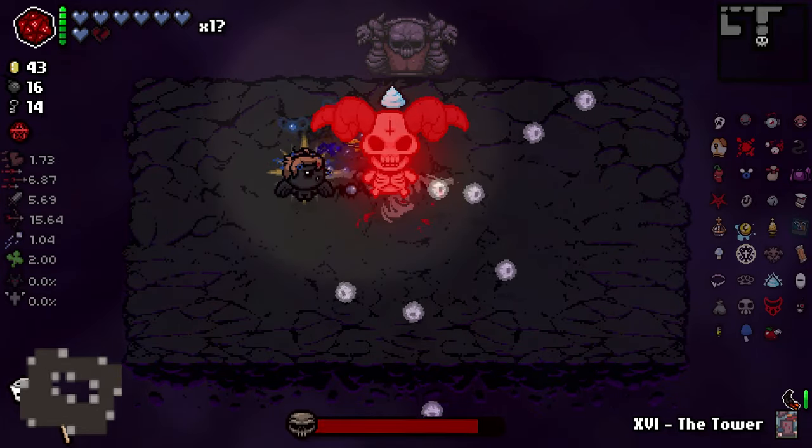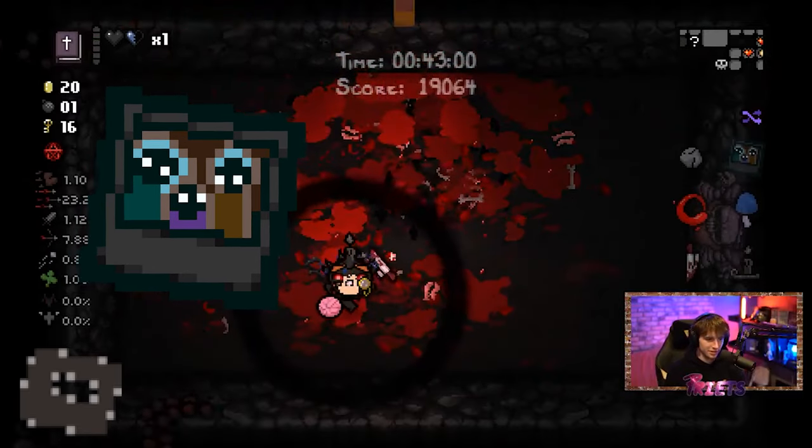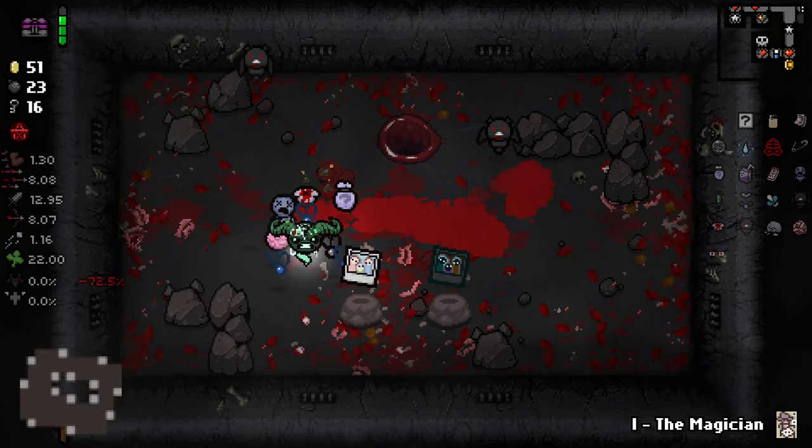The Lamb is the boss of the Dark Room floor, which can be accessed by having the Negative and entering the chest at the end of the Satan fight. To get the Negative, you must beat Satan five times. Once the Negative is unlocked, it will always appear at the end of the Mom fight.